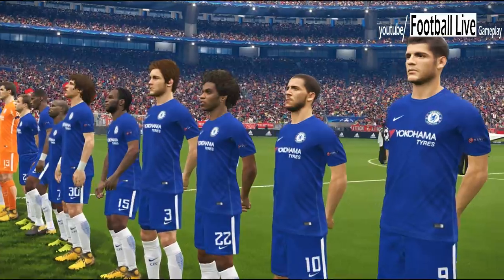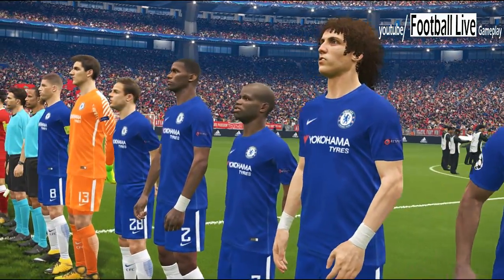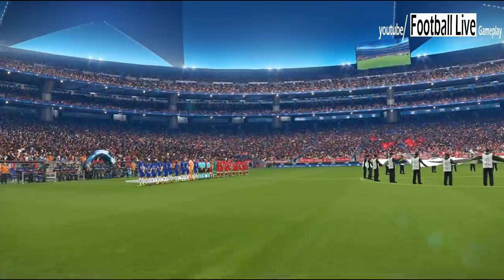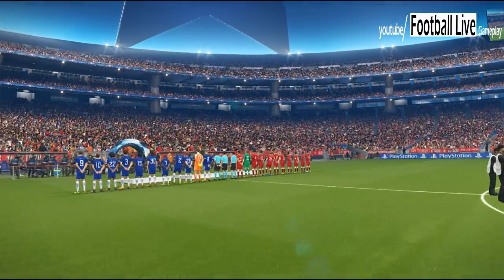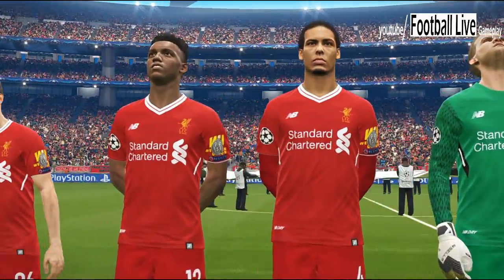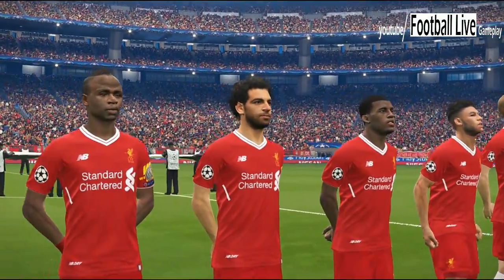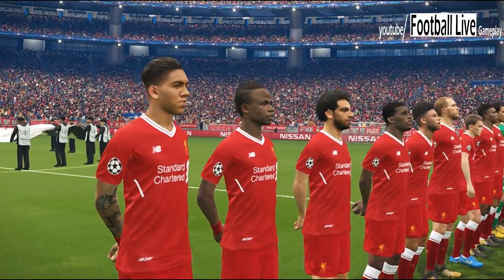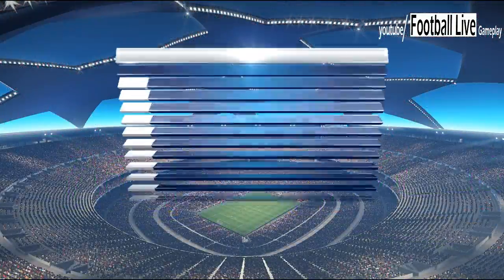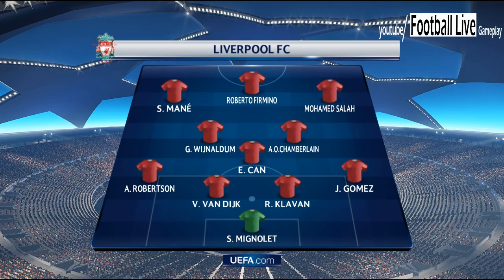The players and officials stand tall for the anthem. Liverpool are in a 4-3-3 formation. In this formation the wide players can be the most attacking and sometimes a pair of extra fullbacks.